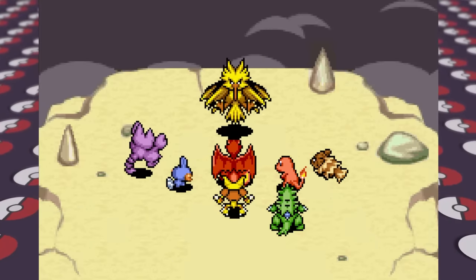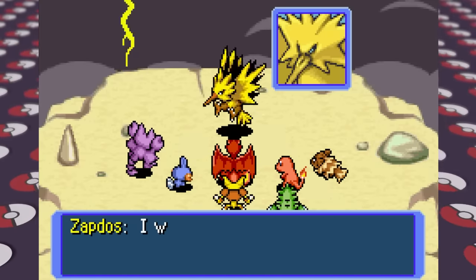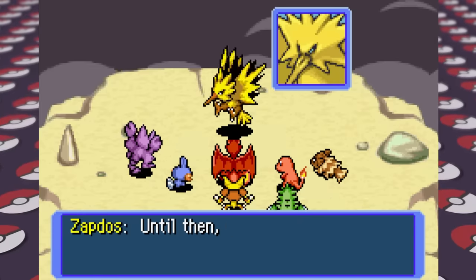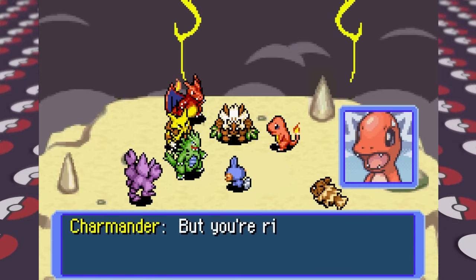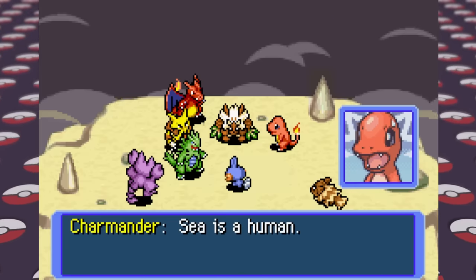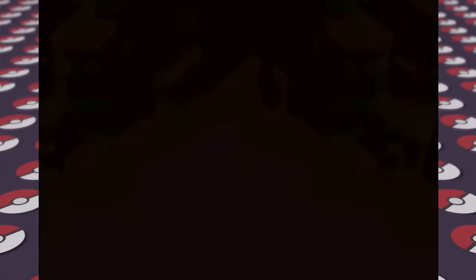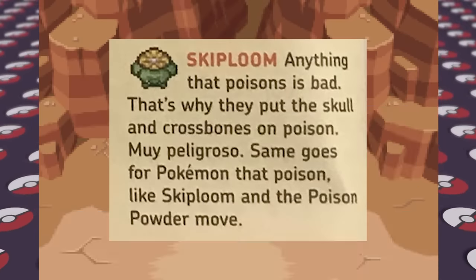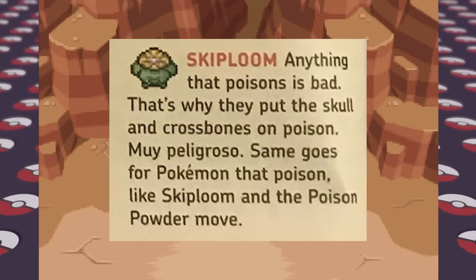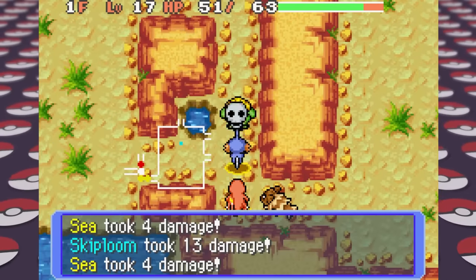Right as we beat Zapdos, Alakazam's team comes and is surprised that we were able to fight Zapdos all on our own and save Shiftry. Alakazam then tells us that he knows we're human and tells us to talk to Xatu to see if there's more we can learn about why we got turned into a Pokemon. We have to scale the great canyon to see Xatu first, which has Skiploom that can poison us. 'Muy peligroso,' as the guide says — not sure where the random Spanish came in there, but poison is really annoying in this game.